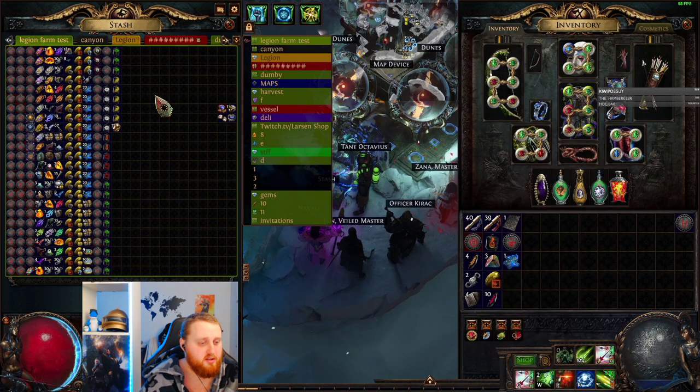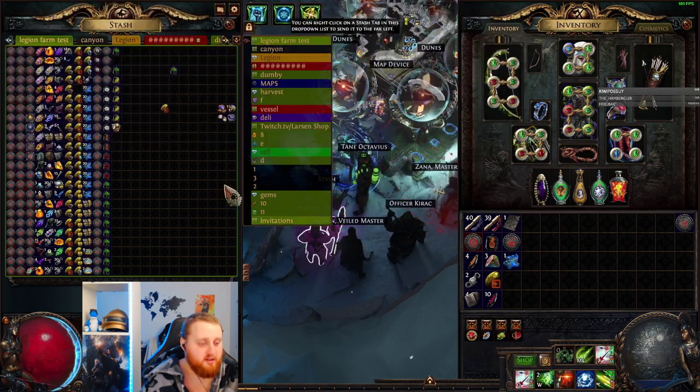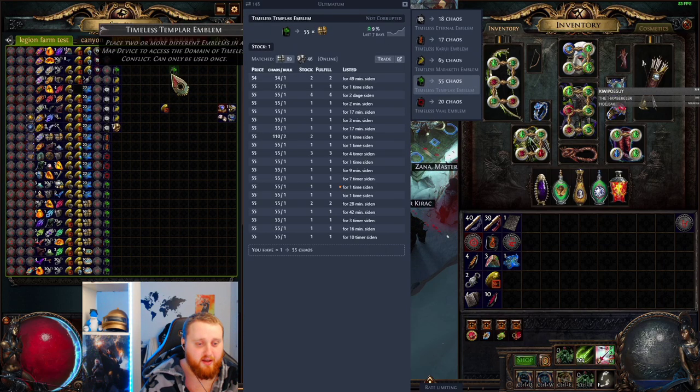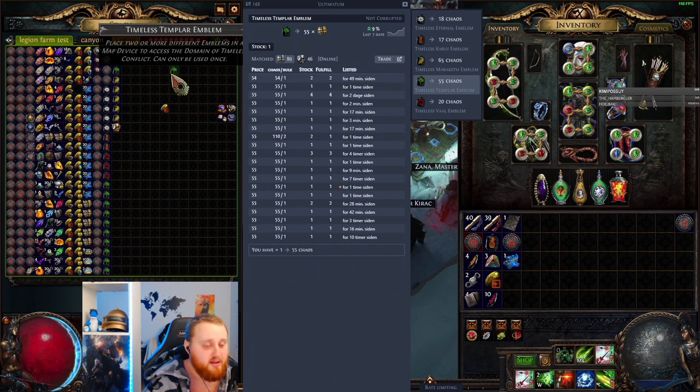One more thing I want to mention: with emblems and incubators, the more you have, the more you can sell them for. If you have one, you can probably only sell it at the minimum price — around 55 chaos — but if you have 10 of them, people will spend way more. The people that buy emblems in bulk are people running 5-way carries, and they make about 100 Exalted Orbs a day without even trying. They make so much money that they don't want to spend time trading, so they'll happily overpay for your emblems. The longer you do this and the more emblems you stack, the more money you can make. Don't sell after 10 maps — try to do as many maps as possible, maybe even a few days, and sell at the end for way more.